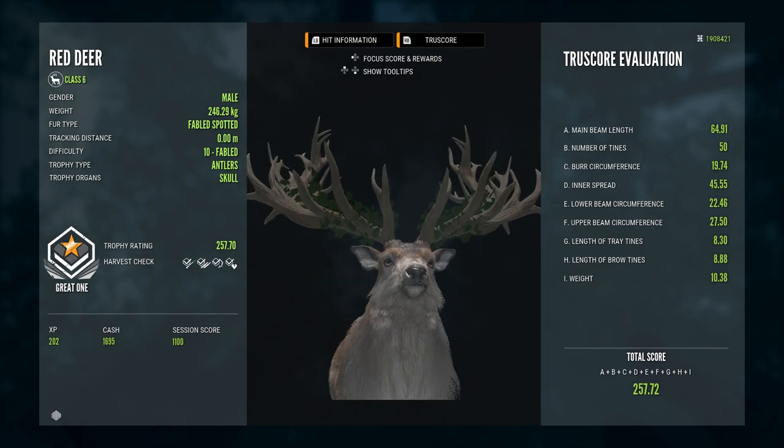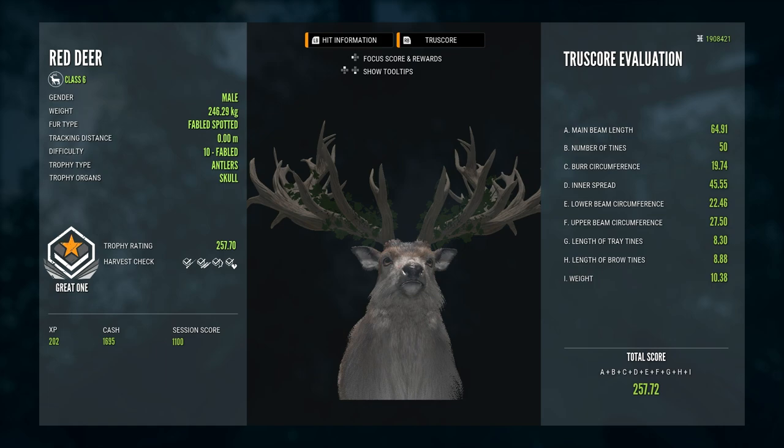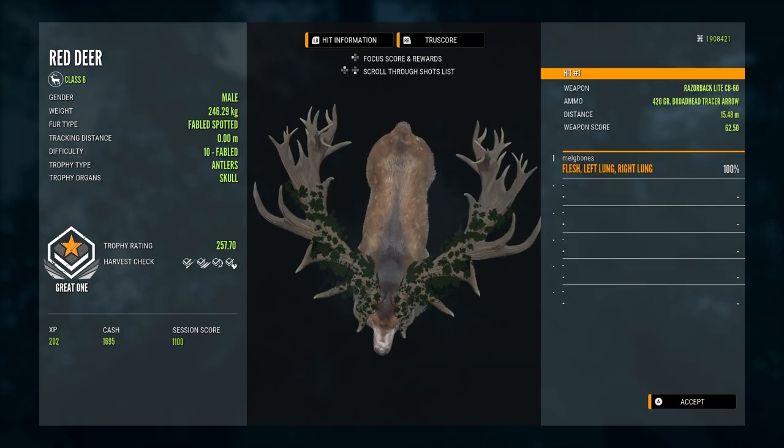I cannot believe how quickly this guy showed up. I've put a lot of effort into grinding for all my great ones — this is great one number seven overall, five whitetail and two red deer. I did over 12,000 kills for the whitetail great ones, and the last great one red deer was over 3,600 kills, so having one show up this quick is really nice. With these great ones it is always a luck thing — it's a lucky roll whether one shows up and there's not a lot you can do other than keep shooting and hope one eventually pops up.